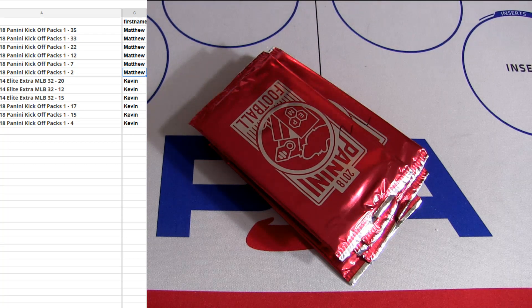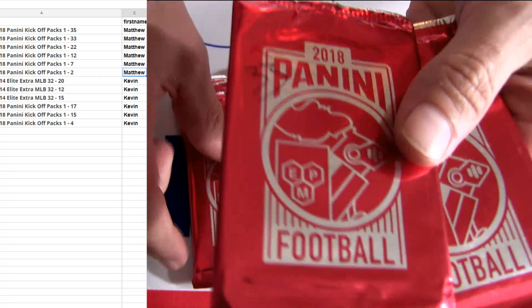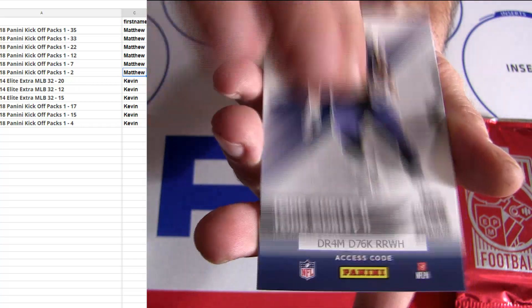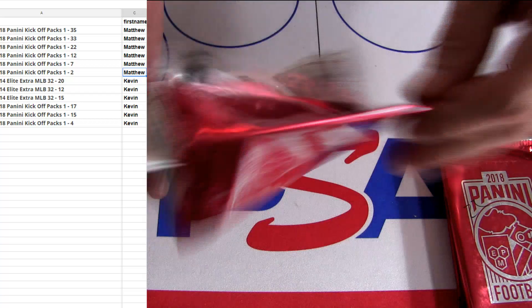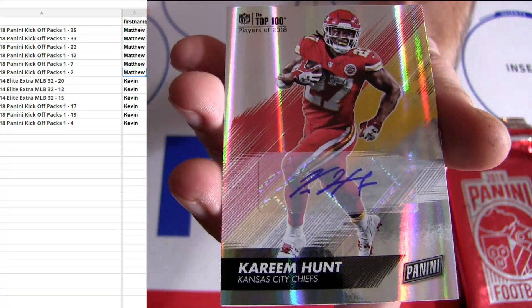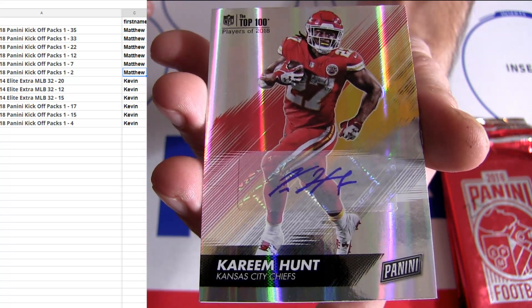We'll start off with a few packs here tonight, got Matt doing some kickoffs. I got a great deal, $7.99 a pack on these. I saw Jerome pop the checklist up — it is loaded. Matt already pulled some ink out of this yesterday, so hopefully they loaded them up again like they've been doing with their promos. Look at that, right there on the top, we got an auto popping out for Kareem Hunt — cool little pickup there.